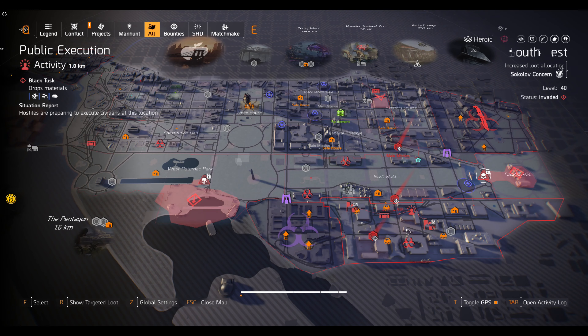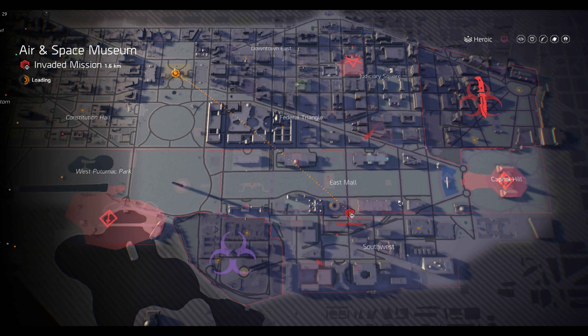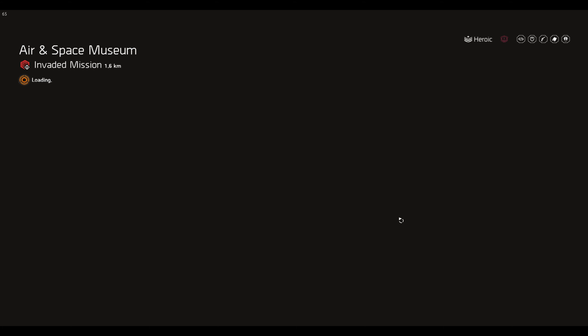There should be quite a lot on your map. It's better if you clear your map because you have more places to fast travel to. Just look on your map for resource convoys, head over there, and complete the objective.